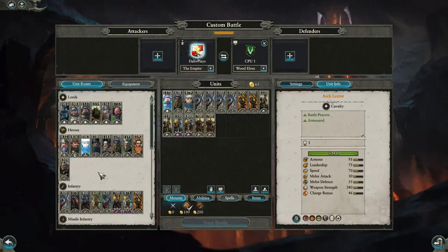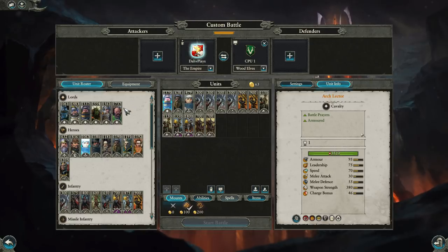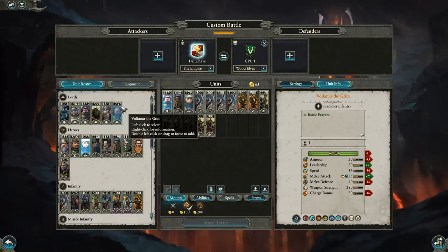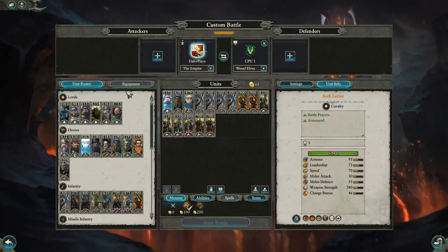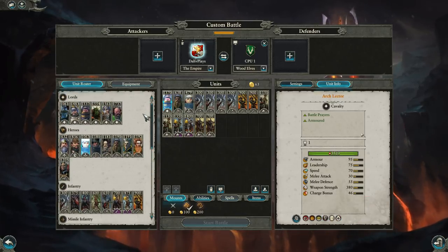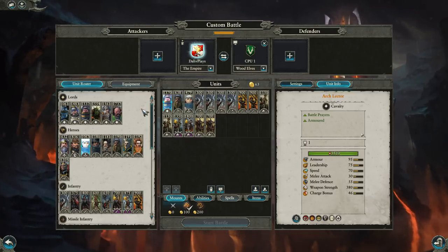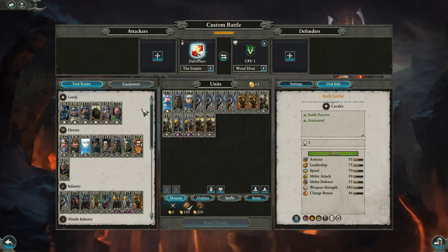The Empire is one of those factions where I have pre-made builds, but a lot of the time I'll just make a build in that particular battle — because the Empire is so diverse and well-balanced, you can really go a lot of different directions. Hopefully I've been able to shed some light on things for you guys. Let me know in the comments what you thought, what faction you want me to do next, and how I could improve. If you like this sort of content, be sure to subscribe and hit the bell notification button so you'll be notified when I upload. Thanks for watching and we'll see you next time.